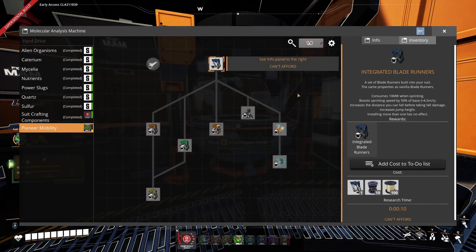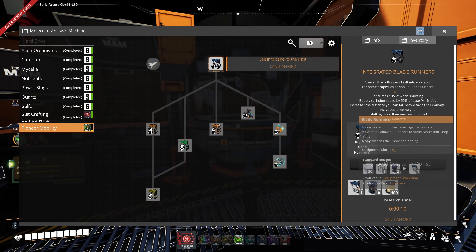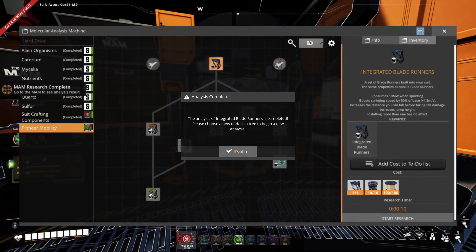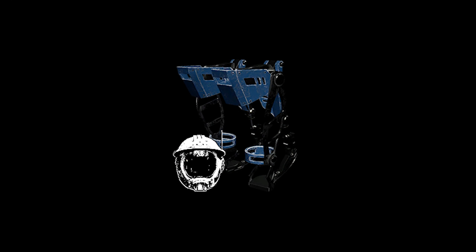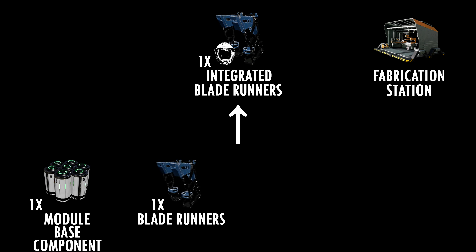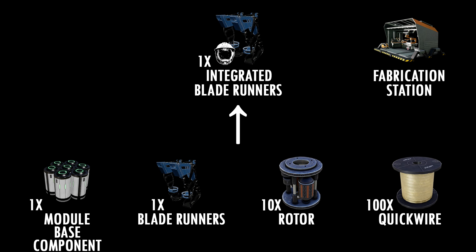Next we have our first non-work-in-progress module, which costs 1 Blade Runner, 10 Rotors and 100 Quickwire. The Integrated Blade Runner module can only be made in the fabrication station out of 1 Modeler-based component, 1 Blade Runner, 10 Rotors and 100 Quickwire. The Integrated Blade Runners are slightly better than the normal Blade Runners from the base game. The sprinting speed gets increased from 9 to 13.5 meters per second. The jump height gets increased from 2 to around 3.5 with the normal Blade Runners and to 4 meters with the module.